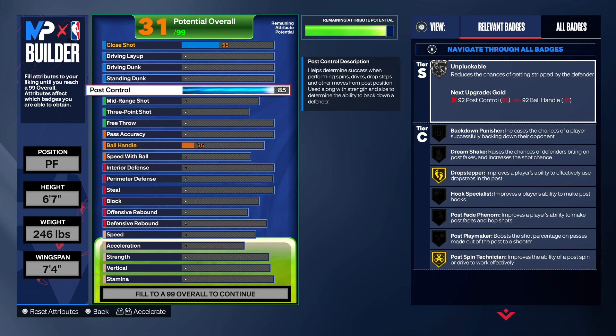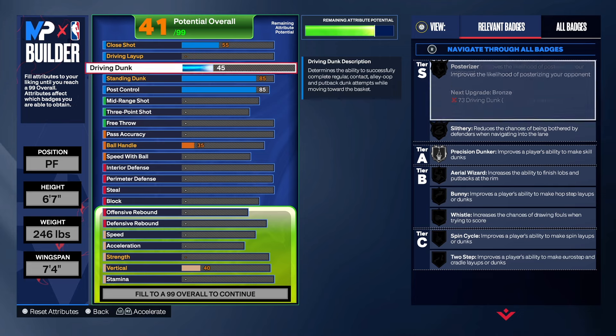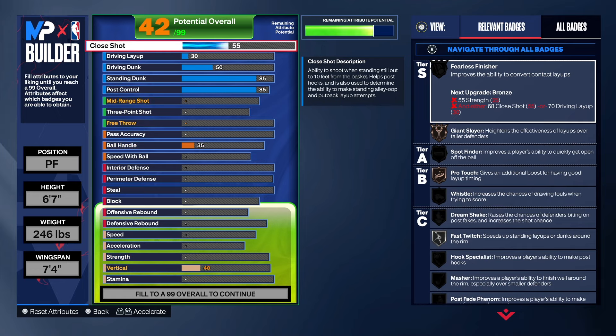That post control is going to make somebody get right — make you tie your shoes up, tighten your belt. An 85 post control and an 85 standard dunk — I think that's a pretty good number. I would love for it to be at a 92, but we'll leave it right there. For the drive dunk, all you need is around a 50 — you're good with that. Close shot, I took that up to a 60, just to have a little more close shot. We got hook specialist in there, so that's pretty good.